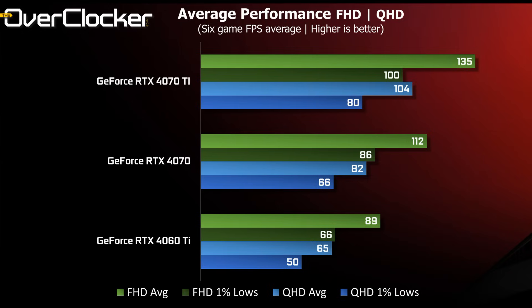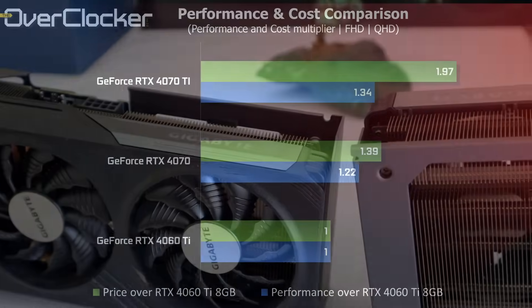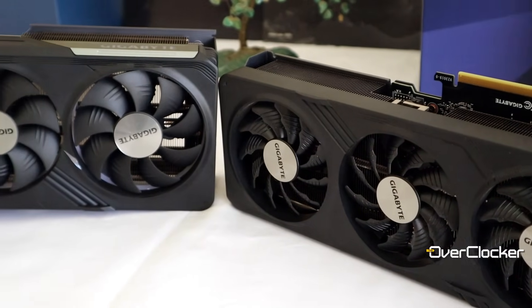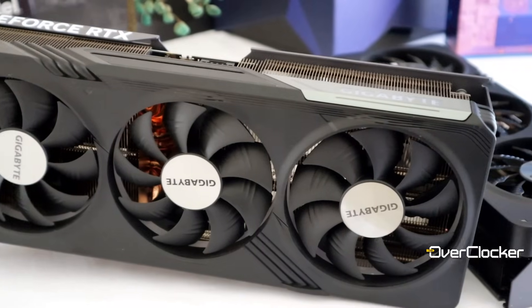Averaging game performance, the 4060 Ti is a solid 1080p offering and the 4070 delivers strong 1440p results. The RTX 4070 offers on average 22% better performance across both resolutions but carries a 39% price premium over the same-brand 4060 Ti — averaged across three retail outlets and three vendors. By this metric alone, the best value card here is unfortunately the 4060 Ti 8 gigabyte — something I thought I'd never say. I started this video to prove how poor its value proposition was, and then the numbers did their own thing.